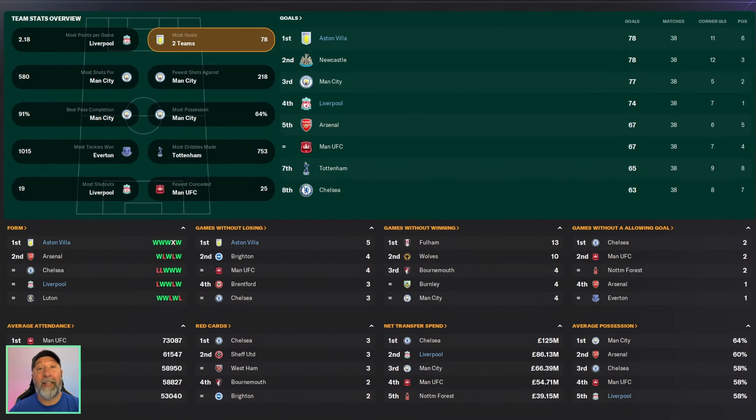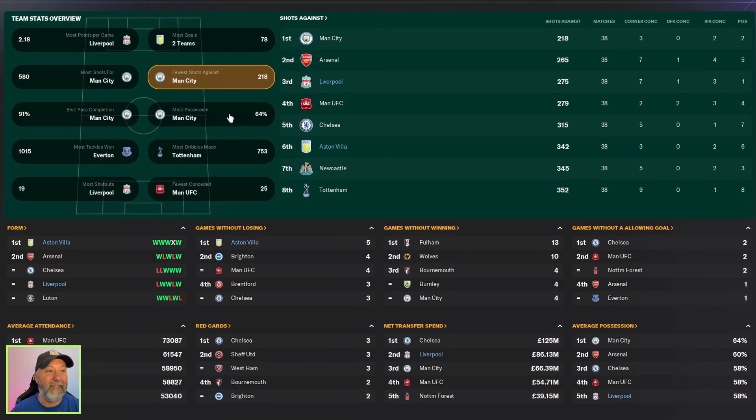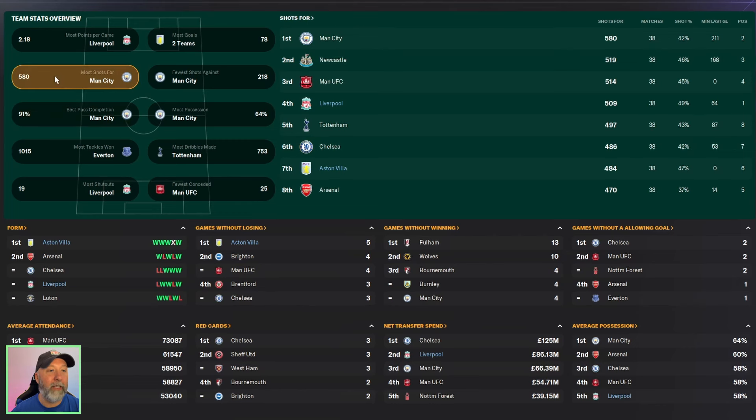Premier League stats — most goals: Aston Villa with 78, tied with Newcastle. Man City one down, then Liverpool with 74 in fourth place. Fewest shots against: Liverpool in third with 275, Aston Villa in sixth. Most possession: Liverpool and Aston Villa at 58% and 56% apiece, not too bad. Most dribbles made: Aston Villa with 719, Liverpool in fifth with 686. Liverpool with best pass completion at 91% — fantastic. Aston Villa one down with 90%. Most shots for: Liverpool in fourth with 509, Aston Villa in seventh with 484.